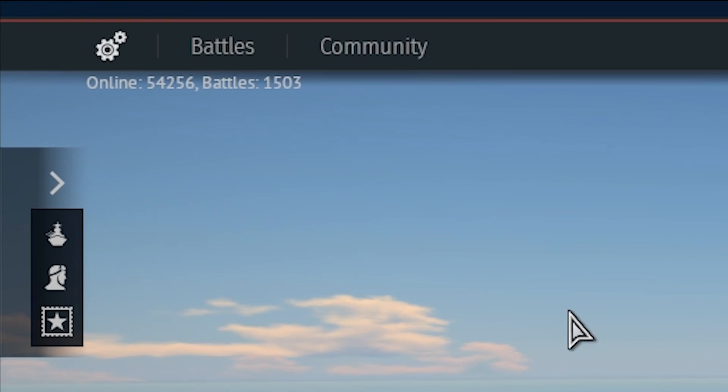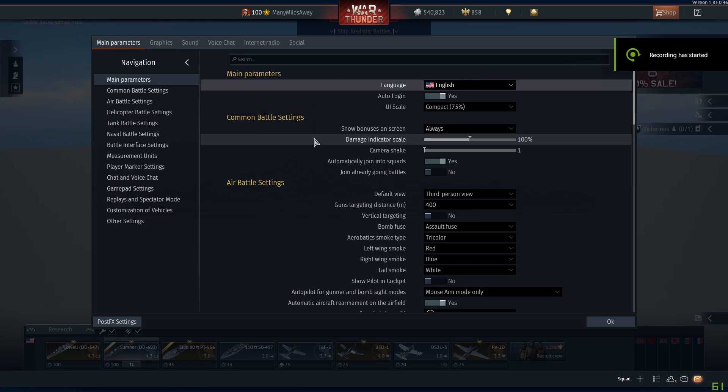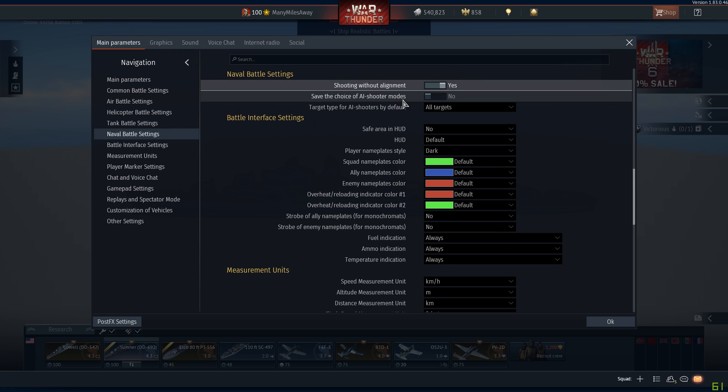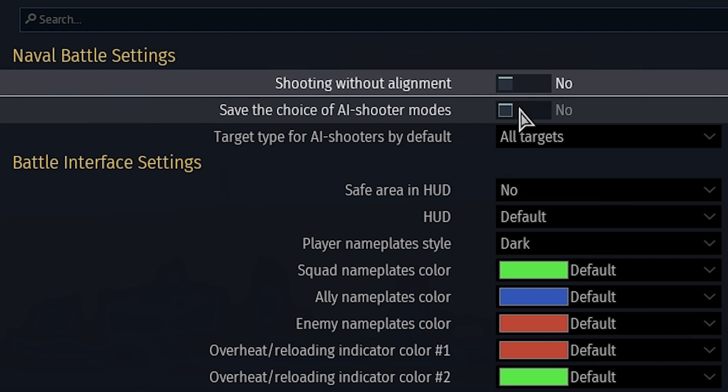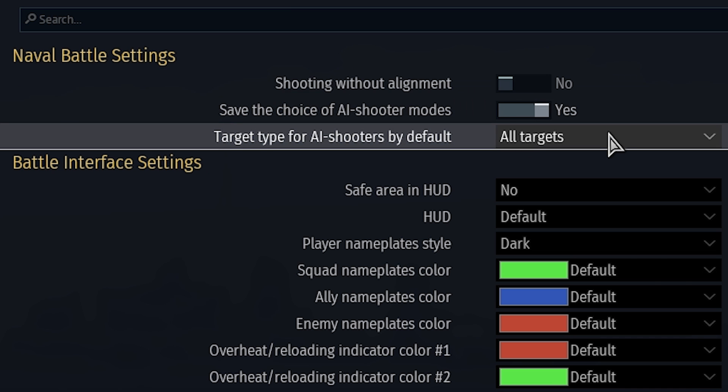Another couple of settings you might want to change are located in your options under your naval settings. Here you will want to turn off the shooting without alignment option, which allows you to see the range your weapons are set to, no matter what vessel you are using. And if you want the game to save your secondary weapons choices between battles, you can change that here. You can also select the default state of your AI gunners at the start of every battle here.